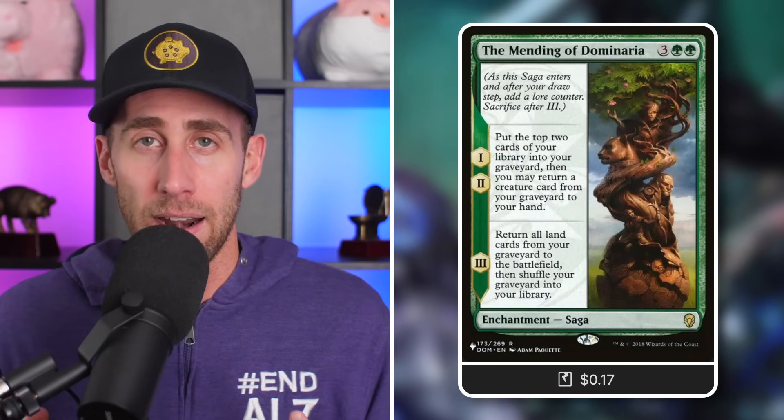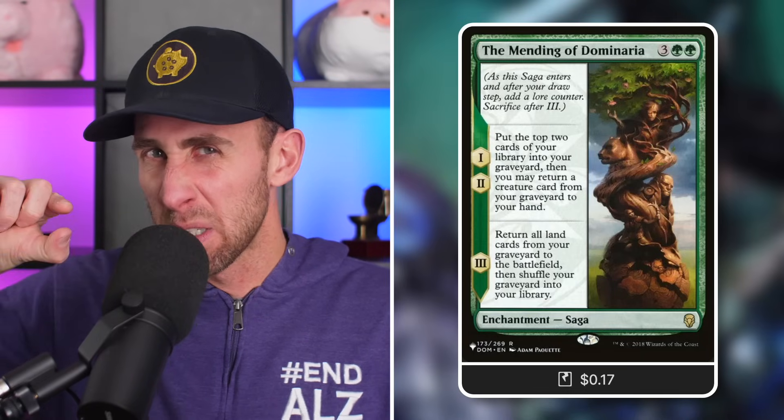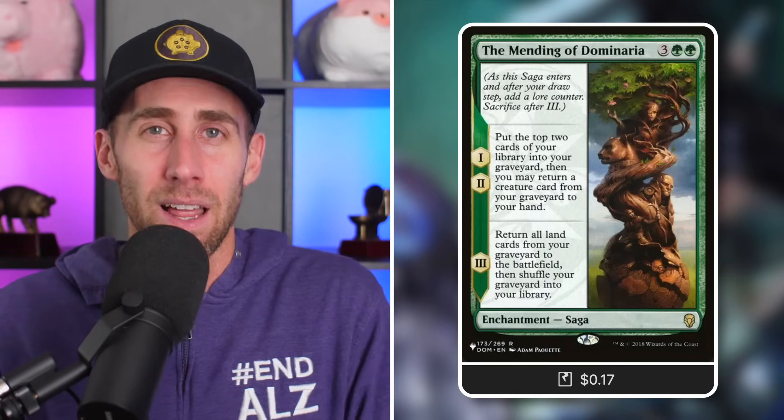Springbloom Druid: sacrifice one land to go get two lands into play tapped — essentially descend and ramp. Then there's the Mending of Dominaria. First and second lore counters: mill two, and you can return a creature card from your graveyard to your hand — a lot of descending and a lot of value there. The third part is basically game-ending: return all land cards from your graveyard to the battlefield, then shuffle your graveyard into your library. When your library is smaller than your graveyard you probably have a lot of lands in there from milling — so get an absurd amount of lands into play, ramp way ahead of your opponents, and also reset things so you don't mill yourself out.